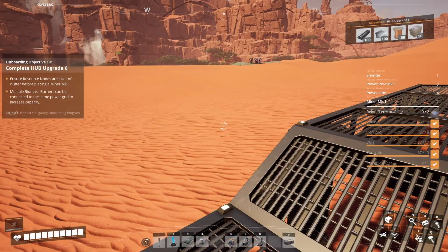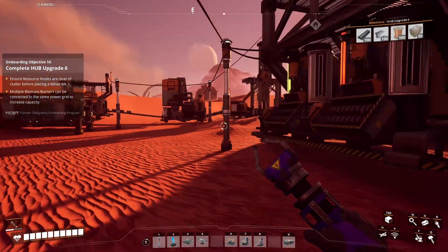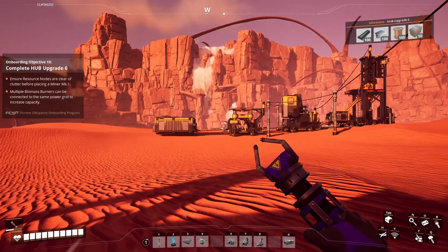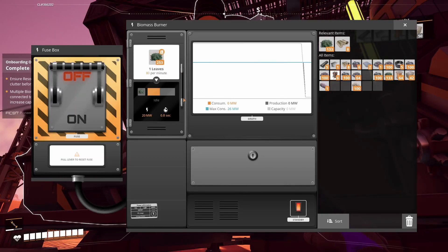For a mark 1 power pole you can only connect four things to it — right now it's connected to three, so one slot remains. Everything is connected but still showing red — that's because the biomass burner has no fuel yet. Let's put in our leaves. Now it's burning and creating 20 megawatts. Our capacity is 20, currently consuming about 5.2 megawatts. As the other machines start up, consumption will jump — already going to 9, and soon it'll reach 13.